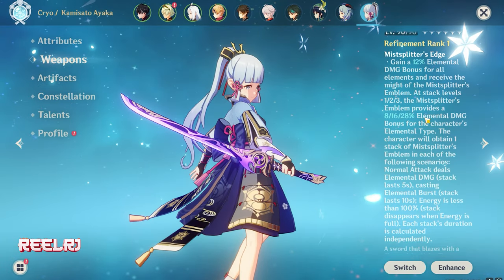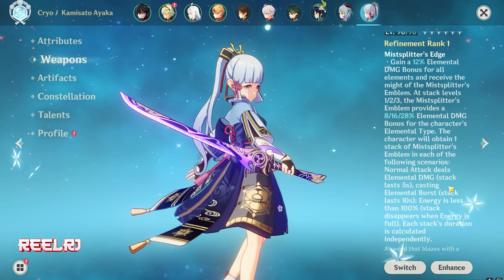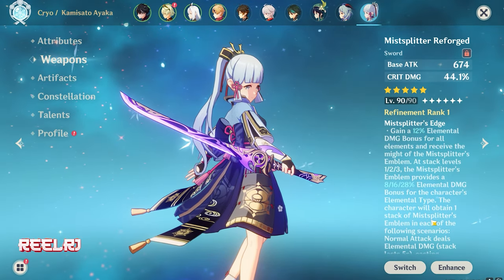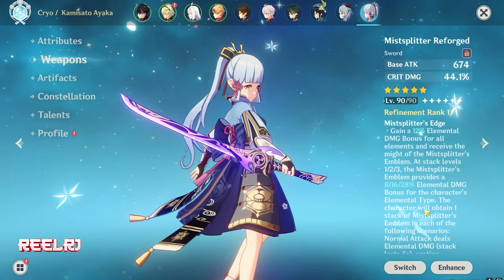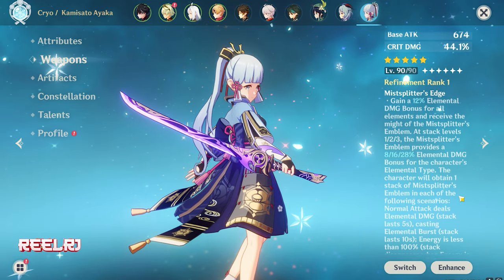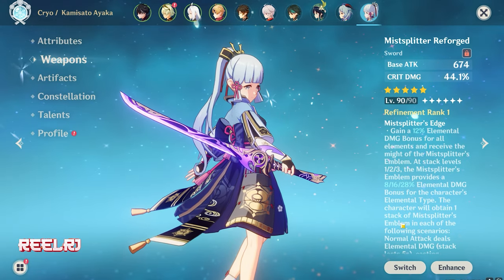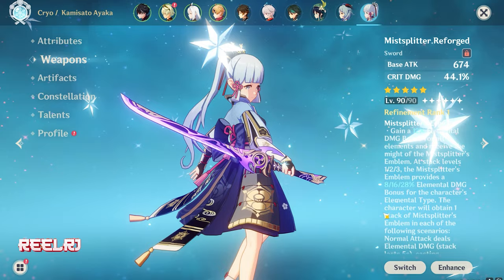It's giving you 12% elemental damage bonus, plus an elemental damage stack when your energy is less than 100%, which you lose when your energy reaches 100%. It also gives normal attack damage bonus — the same as Haran but in a better way with more damage bonus. The main reasons to use this weapon are: highest base attack in the game at 674, 44% crit damage, and 12% elemental damage bonus with an additional elemental damage stack. I don't strongly recommend this weapon, but position 4 is just right for Mistsplitter in the case of Furina. So on number 4, we have Mistsplitter Reforged.